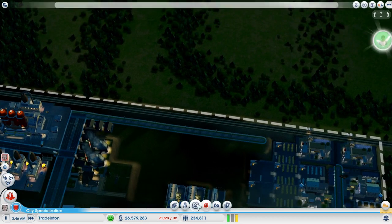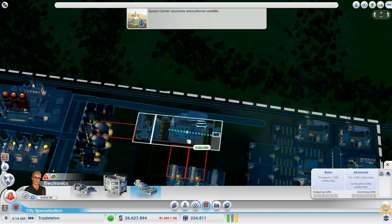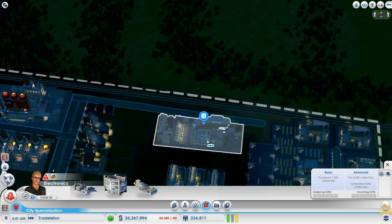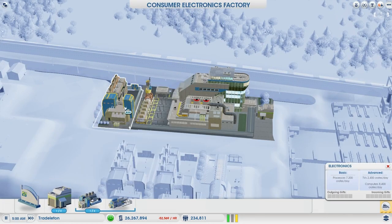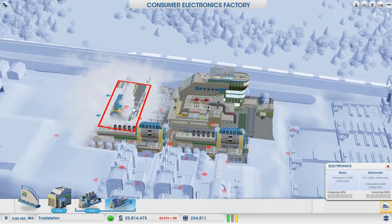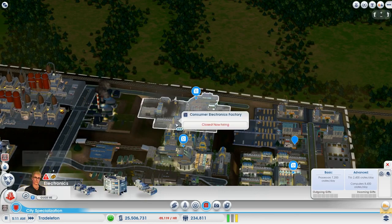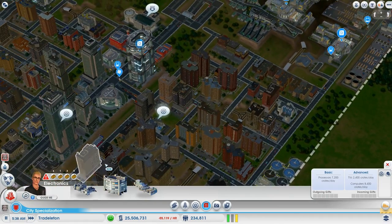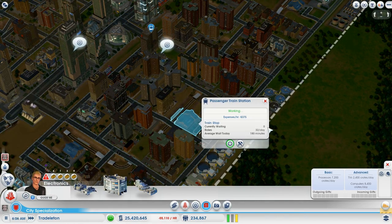I had to get those trains in for you guys today - I didn't want you to not experience the trains. It's such a shame that trains don't randomly spawn on the track - that was annoying for me. It annoyed me a lot. What's the point in being able to have an inner-city rail if no trains are actually on it?